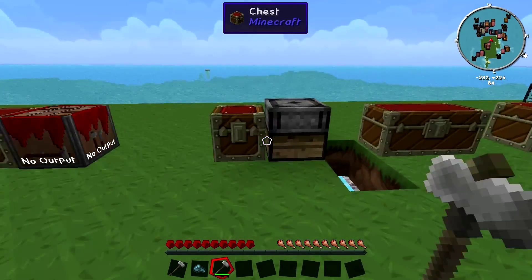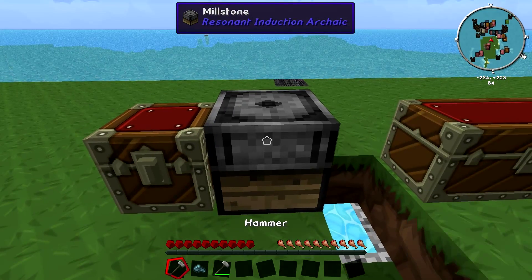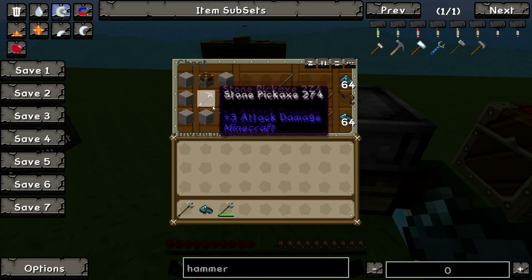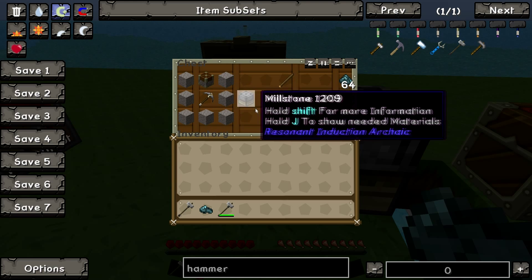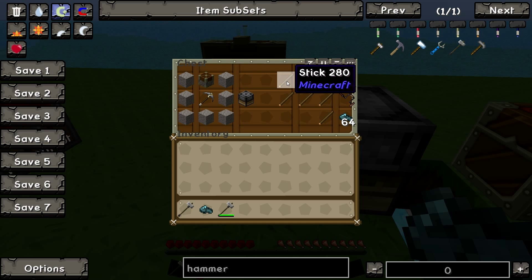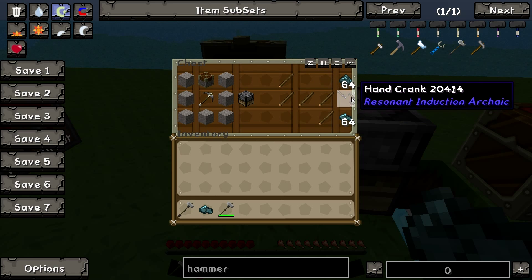Now we move on to the next process — we've got a millstone. To make it, you just need stone around the edge like that, a piston in the top middle, and a pick in the middle, and that will make your millstone. You're also going to need a hand crank — you make that with sticks in the pattern as shown.